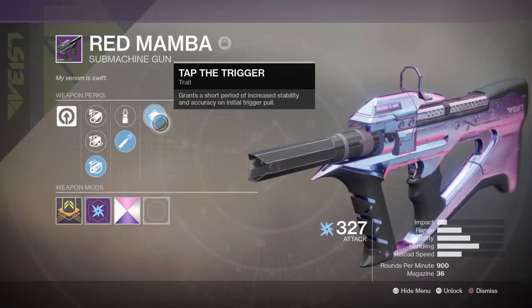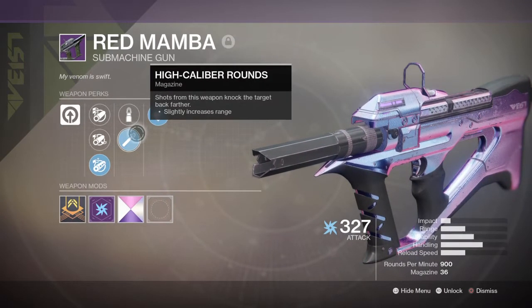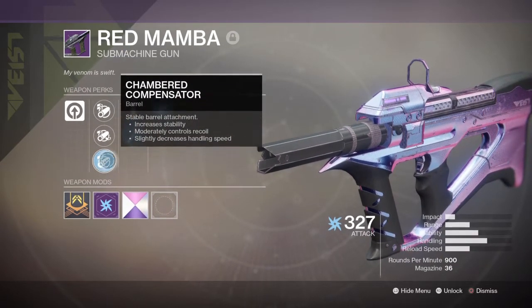My secondary is the Red Mamba SMG, as it feels really smooth to use in close-range fights, and also because of two quality perks: High Cover Rounds and Tap the Trigger, which make the weapon a deadly component for the entirety of the build.